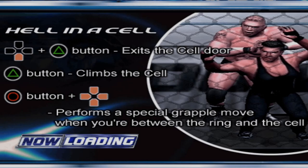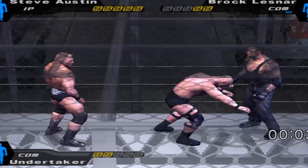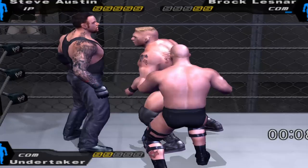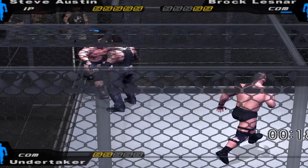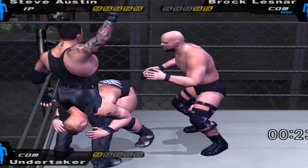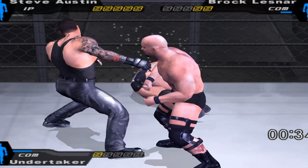We have Stone Cold, Brock Lesnar, and Undertaker. Down plus Triangle exits the cell door, Triangle climbs the cell, and a button combination does a special grapple move. There are no OMG moments if you've never played these older games. There are no entrances? From my understanding, Circle is Grapple and Triangle is Run. We just ran into the top rope — oh, he's doing the Last Ride. That's not good. Stop that — you can't stop that.